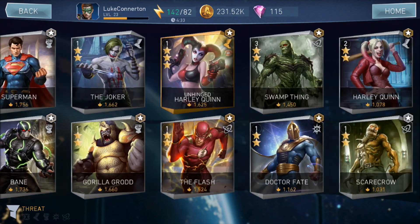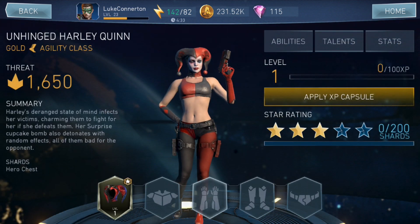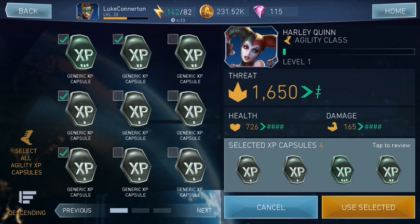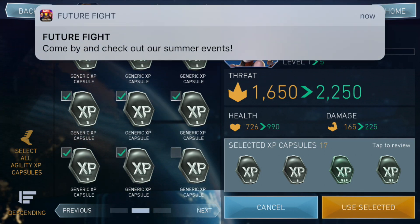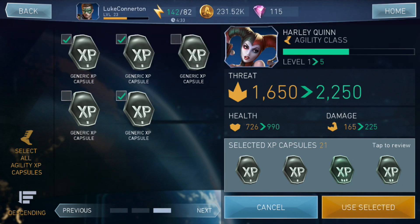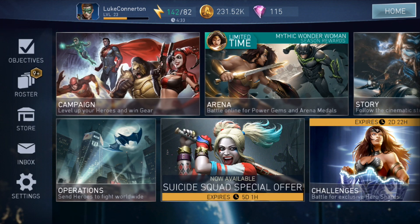Alright, so let's go in here. I've actually got some gear for her already. There we go, now I can actually add some XP capsules because I want to start chucking her into operations as soon as possible to get her leveled up. Because as soon as I have three 3-star characters that I'm good with, I want to start taking on the arena every week. She's up to 2,000 now, which is pretty decent.